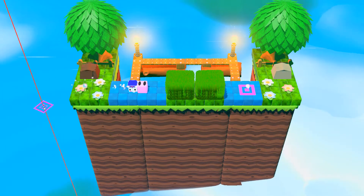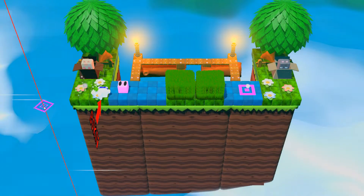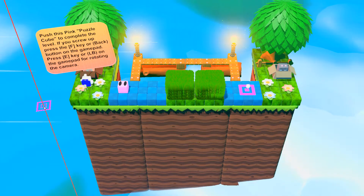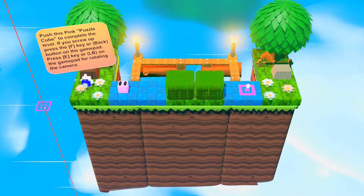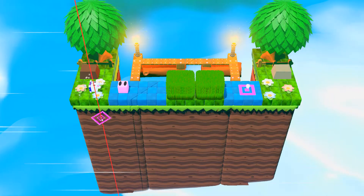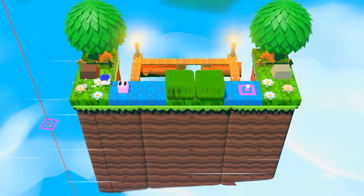So there's a little block thing that we can push. Oh, you can fall off the edge — okay. "Push this pink puzzle key to complete the level. If you screw up, press the F key or back button on the gamepad." Also, you can use a gamepad. Do I want to use a gamepad? No. My controller is currently connected but it's not responding, so I'm just gonna go ahead and stick with keyboard and mouse.